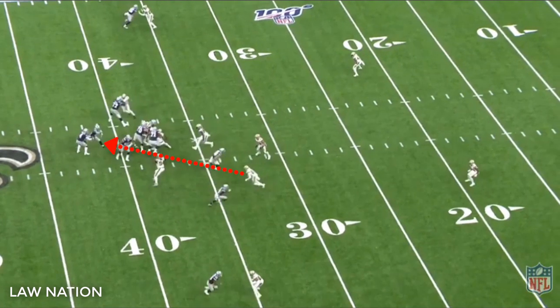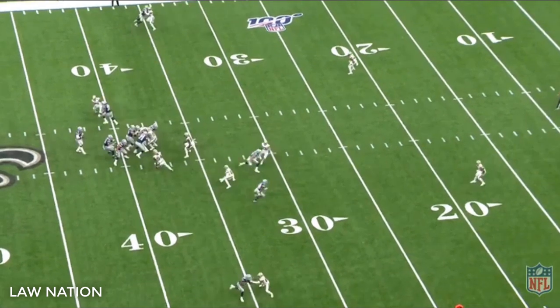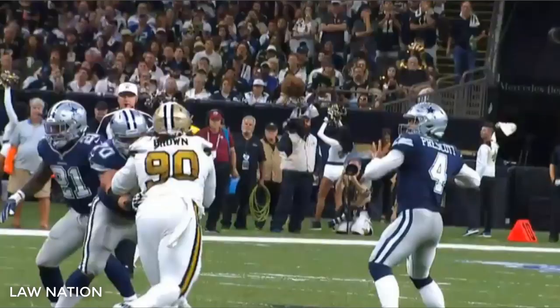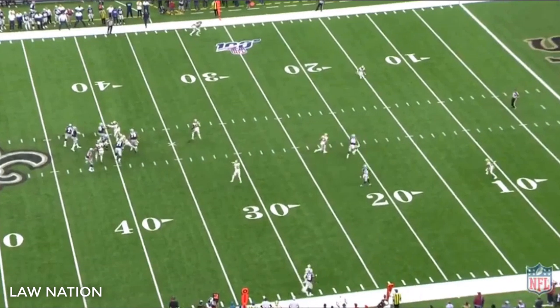He bit down on the play action. That leaves so much room for Dak Prescott to either throw the ball this way or to hit the tight end down the seam. That would create more things for the running back down the line — open up the field with the plays as it relates to passing and you'd have better lanes for Ezekiel Elliott.